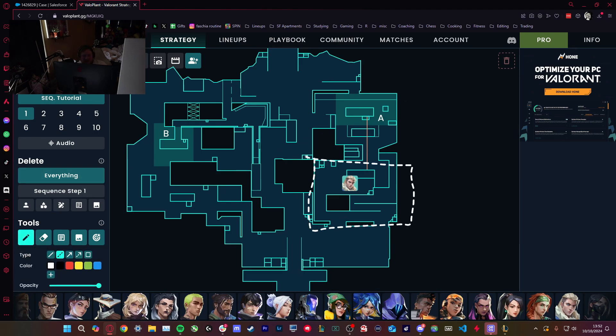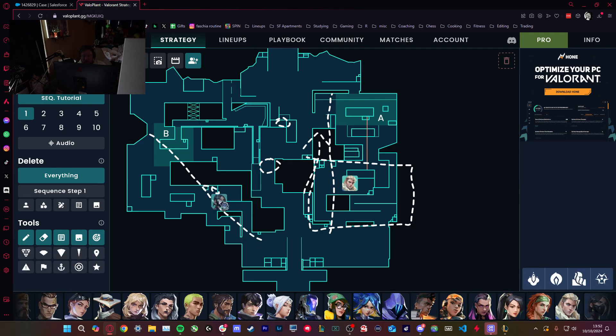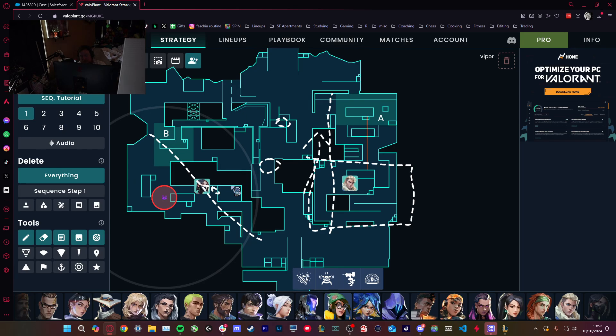So start of the round: we take A lobby, we throw a Viper smoke, and we start thinking about how we're going to break the KJ setup. Our wall is probably always defaulted on B unless we decide we're going fast A — then we might as well have the A wall. But most rounds we're going to want a wall on B to allow somebody to walk up here. Put the wall up, walk behind it — you only have one fight here. Once you've cleared that, you can be behind the box, drop your wall, and wander up right side.